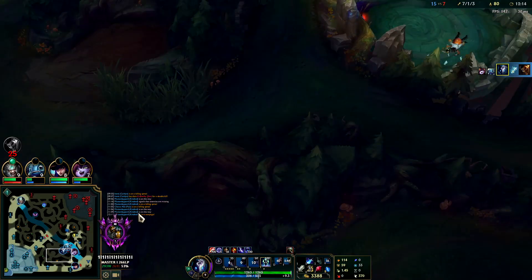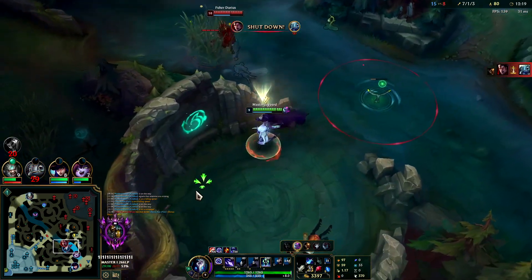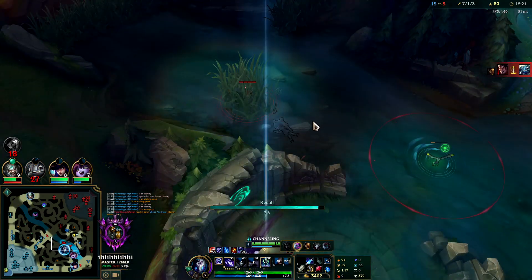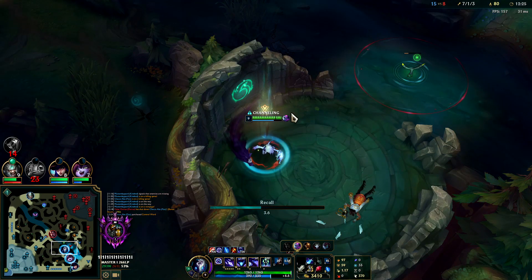We'll wait to hop over this wall, I'll take our blue buff. I'll just back - I don't want to mess with Darius. I don't want to jump over the wall because he could be there, so I'm going to make him come to me.